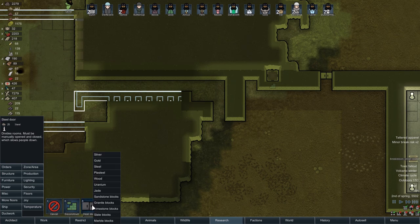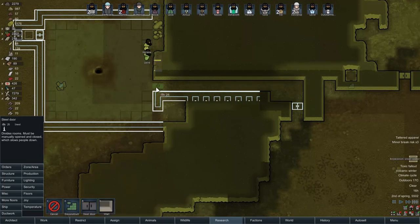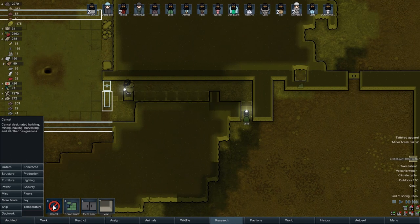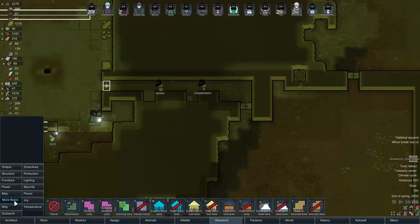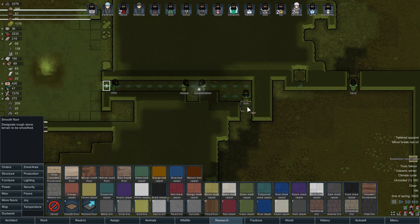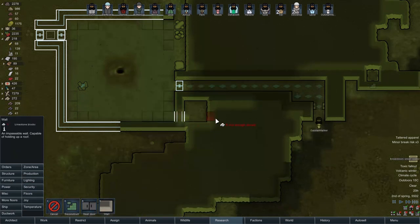We'll have a limestone block door there and another steel door in here. We'll also get a standing lamp right there — it'll look fine. Additionally, since this is all rock, I'm just going to smooth it. Let's go ahead and smooth this out. Break that small cooler — that's a shame, but it will happen from time to time. That should all be fine, and then we'll get this wall built in there as well.